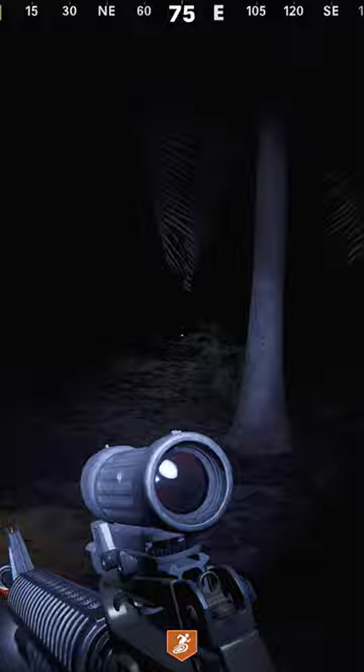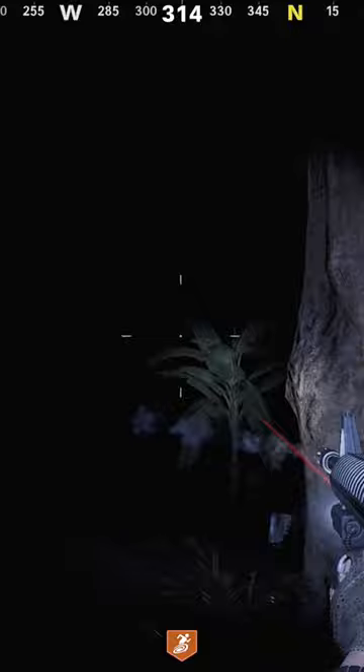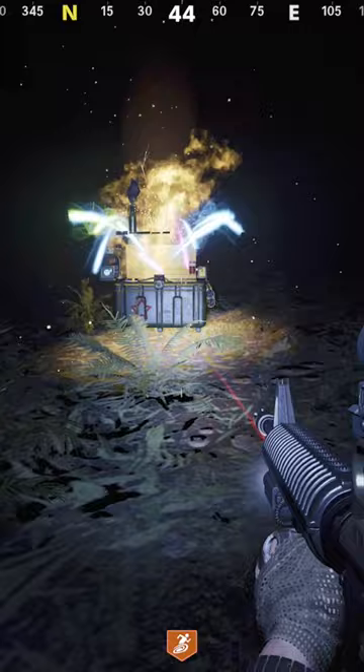Find and shoot the final bunny, and then a chest is going to spawn in on the ground. Go ahead and open up the chest and get yourself a free perk — you get free Jug, and you can also get the free Ray-K, which I did not get this time, but it is possible. So good luck to you, or you could just build it or get it out of the mystery box as well.